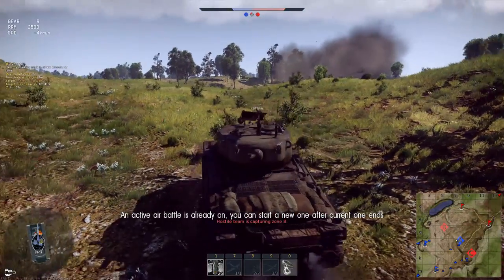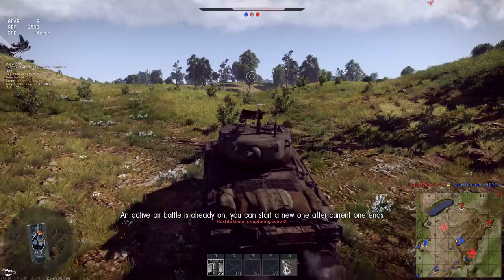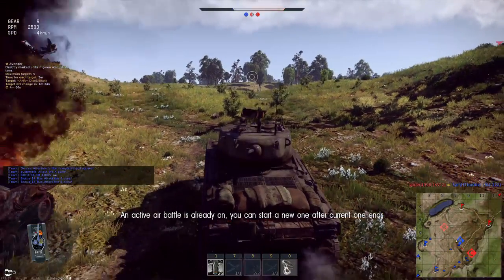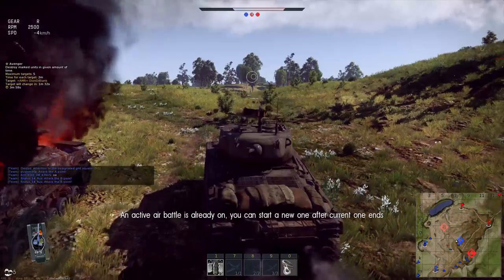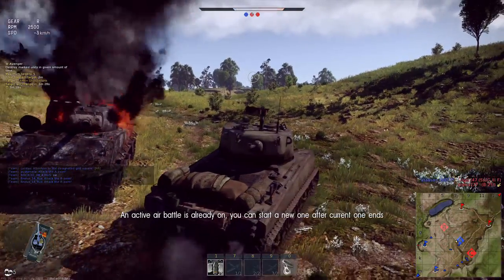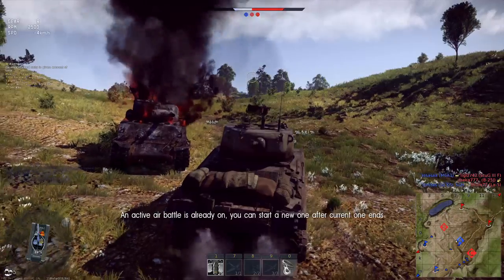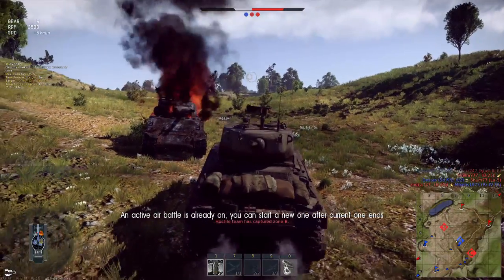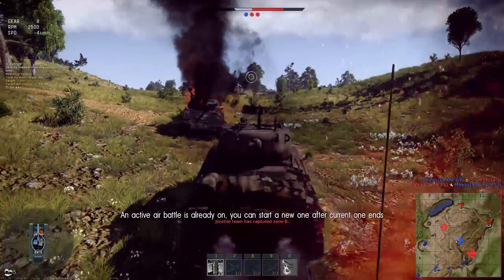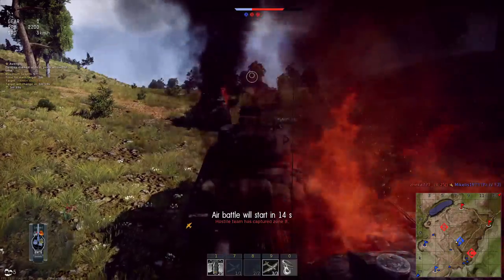Now we're going to try taking out a bomber. I'm just queuing up the command so we can jump on that ASAP. We really need to cap the other zones though. When I take out this bomber I'm going to try clearing out C, because that's where my guys are pushing up right now. The event's going to end soon. They captured B but we have nobody near there, so I don't think there's much point going for that. Good - we got the bomber.